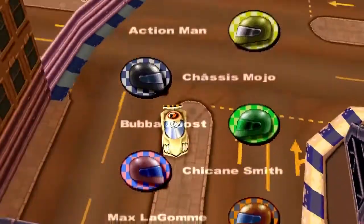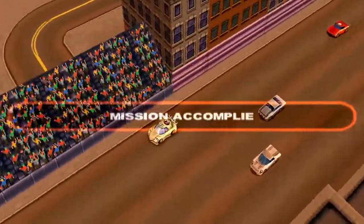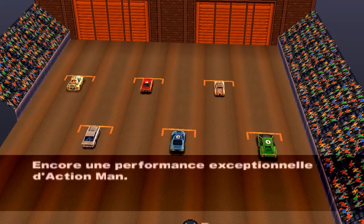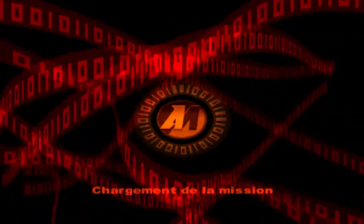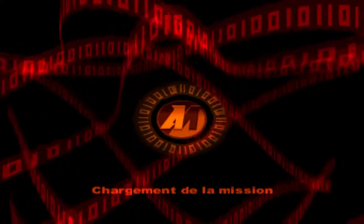Action Man premier. Chassis Mojo 2ème, 3ème position pour le podium. Booba Boost ! Chicken Smith finit avec la médaille en chocolat. Max Lagum finit éliminé. Turbo Thompson, voiture balai ! Mission accomplie ! C'est peut-être aussi le changement de gameplay, et le fait qu'il y ait des voix, c'était pas mal. On a réussi la 2ème mission. On appuie sur X pour continuer. On choisit de continuer sans sauvegarder avec la touche triangle — le risque avec l'action !